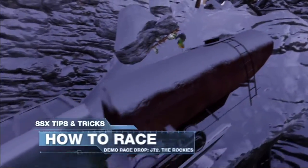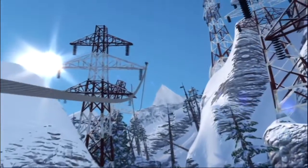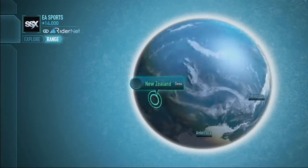The online-enabled SSX demo is available to download on Xbox Live and PSN on February 21st, and EA Sports are giving you two unique ways to play in Explore mode. In this video, we're going to show you how to shred the mountain in Race It, but you'll also need to pull out the tricks and rack up the points in Trick It.